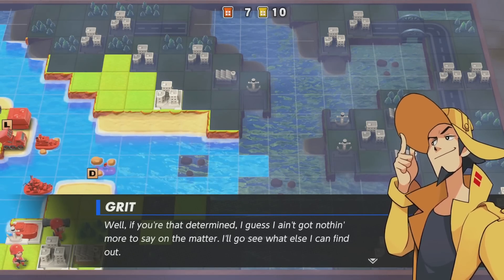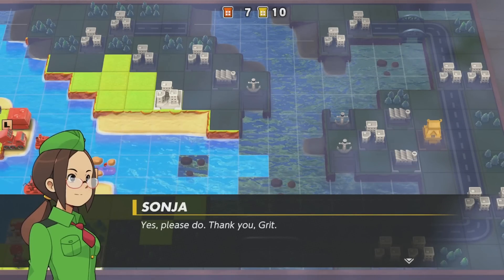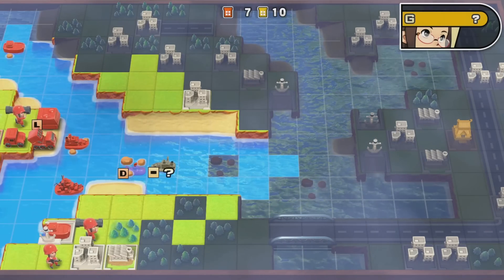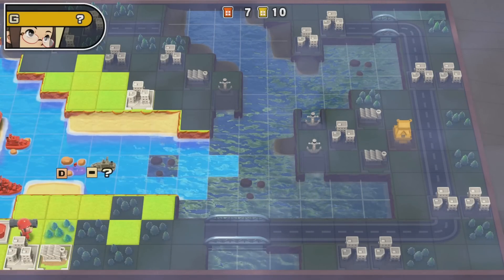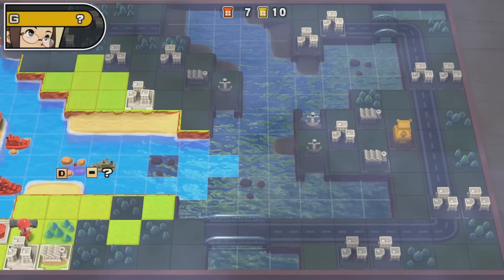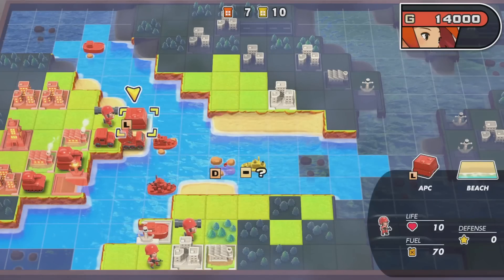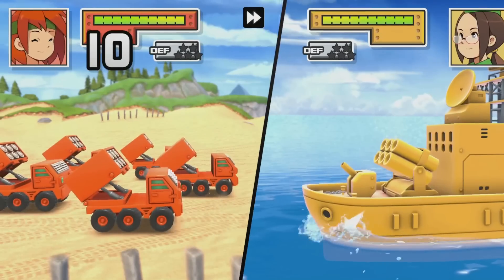For the final battle, you're just given the option to use any of the COs from the campaign. You seem to be locked into Andy for Orange Star, but beyond that, you get the pick of the litter. I could have chosen Grit, Olaf, Kanbei, Sonya, Max, Sami, Drake, Eagle — the whole kit and caboodle. So it's nice that that's available, because it could be rough if you didn't know what you were doing and suddenly wound up with COs that weren't very complementary or that you weren't comfortable using in the final battle, which is quite tough. That's an understandable change.